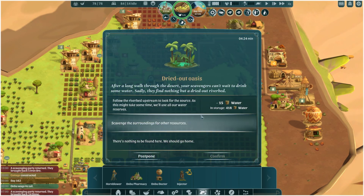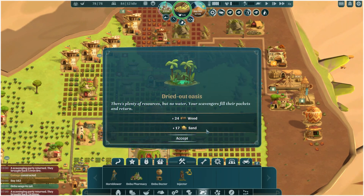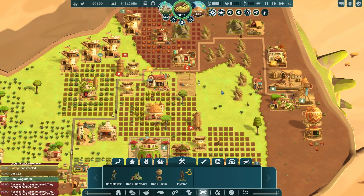Another dried-out oasis — let's just scavenge around for other resources. Found 24 wood and 17 sand. Great, because what we actually need is sand — water we're fine for, but we need the sand.